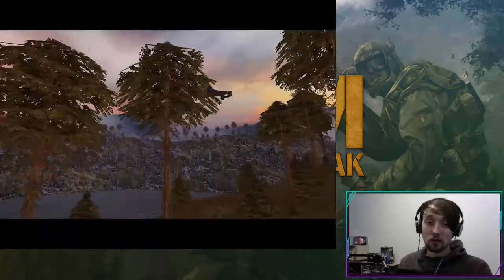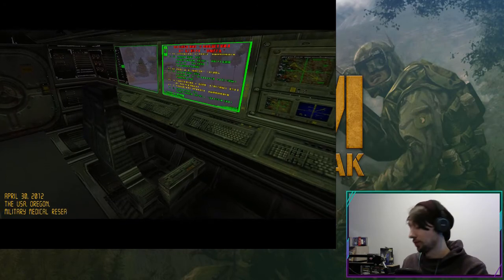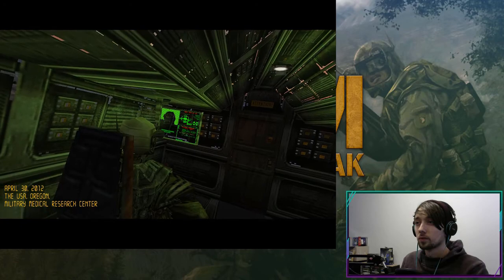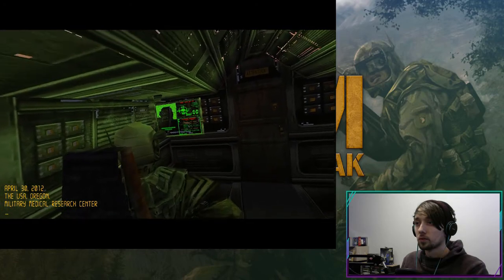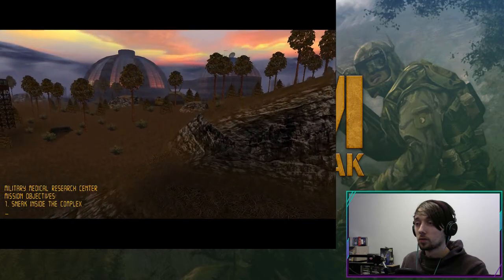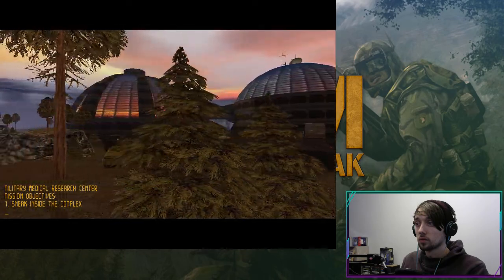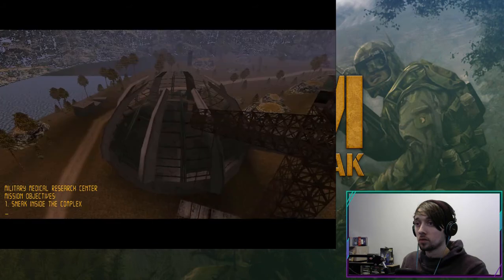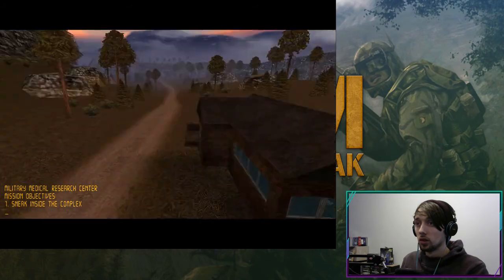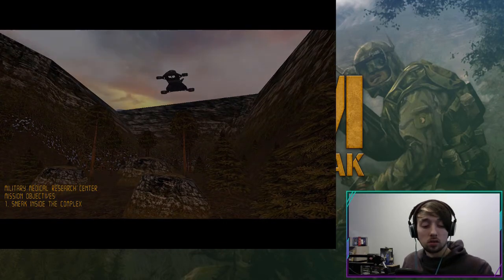The scientific research center consists of two domes with a system of underground constructions hidden deep in the rock. Taking into account the secrecy of the research, the center is equipped with a powerful security system including watchtowers and military patrols. At the initial stages of the experiment, security was enforced with a marine subdivision and a heavy tank. Your key objective is to sneak inside the center — the gates are closed and electronic keys are held by security officers.